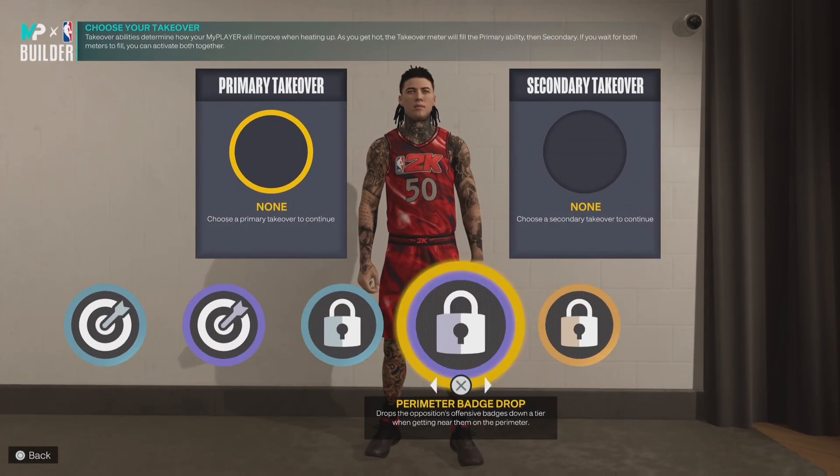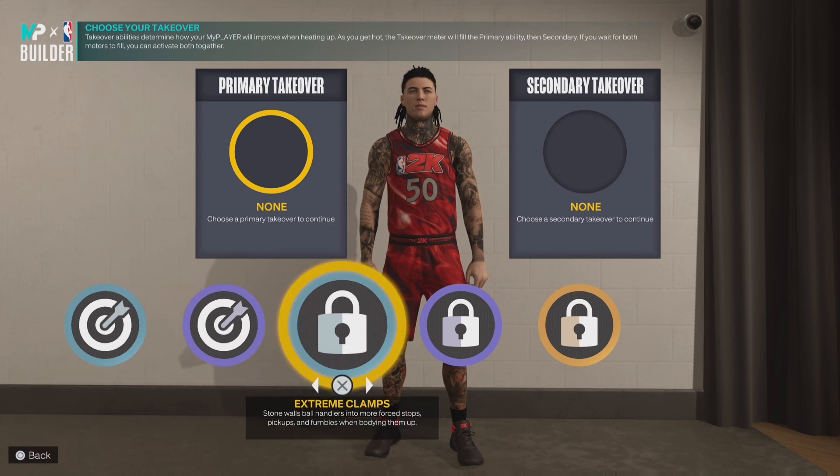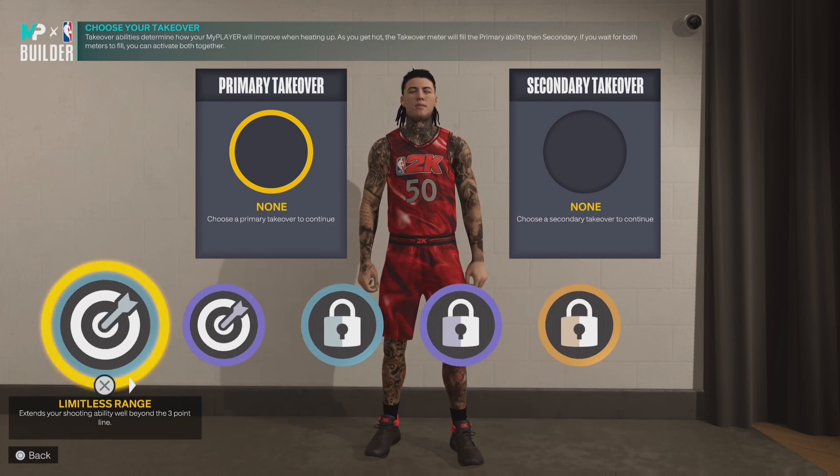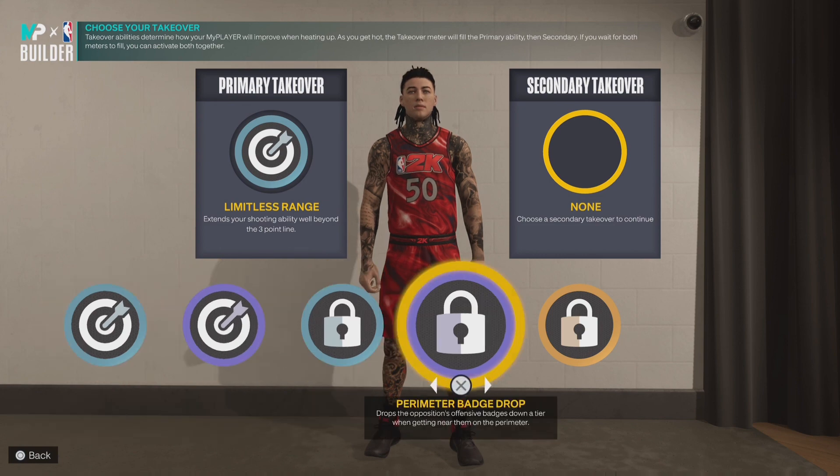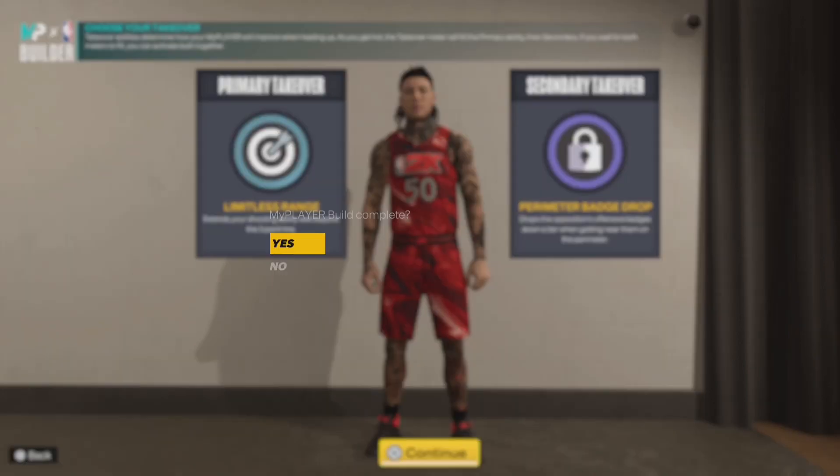Takeovers — obviously you only get two takeovers because this is what this build is for. These are the strengths. If I were you, I would go limitless range first, and then I would do a perimeter badge drop. Click continue.